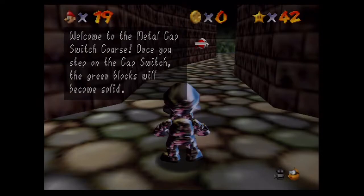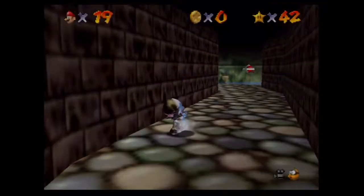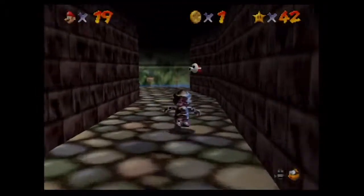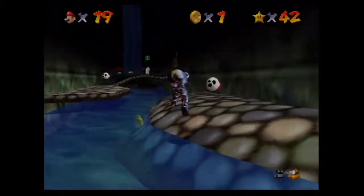This little secret area takes you to — huzzah — welcome to the metal cap switch course! Once you step on the cap switch, the green blocks will become solid. Just like Metal Mario — when you turn your body into metal with the metal cap, you can walk underwater. Try it! Also, you're invincible. It's like a star power-up but an invincible star power-up.